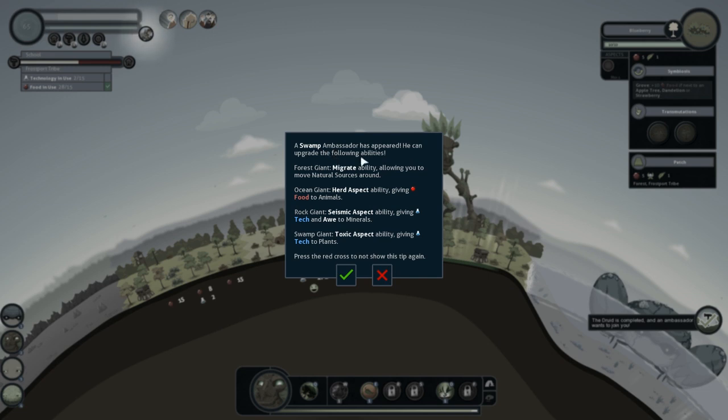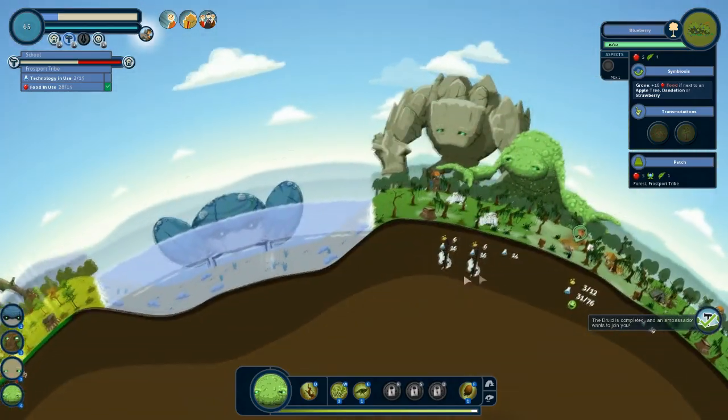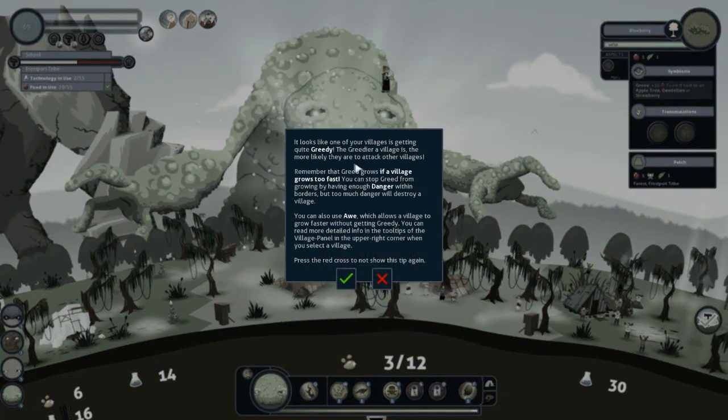We've got a swamp ambassador appeared — he can upgrade the following abilities. We'll put him to the swamp giant because we do need a lot more tech. Swamp giant is the grotesque looking one. It looks like one of your villages is getting quite greedy. The greedier a village is, the more likely they are to attack other villages. Remember that greed grows if a village grows too fast. You can stop greed from growing by having enough danger within borders, but too much danger will destroy a village. You can also have ore which allows a village to grow faster without getting greedy.